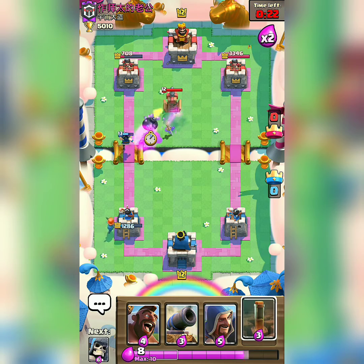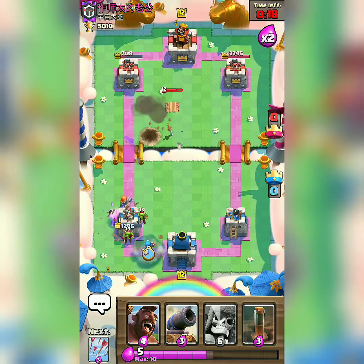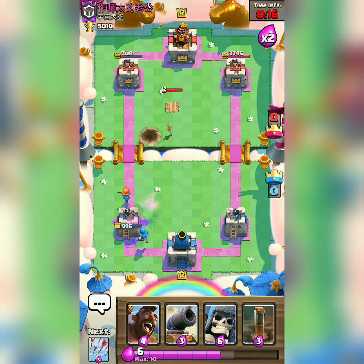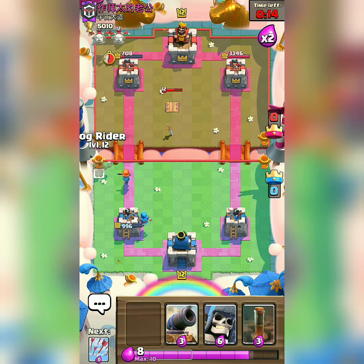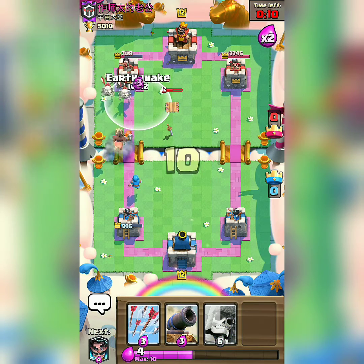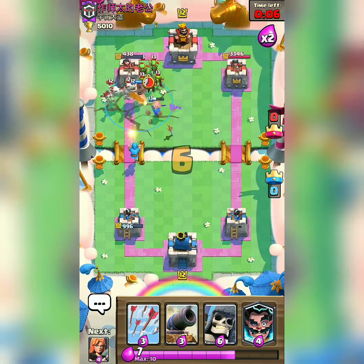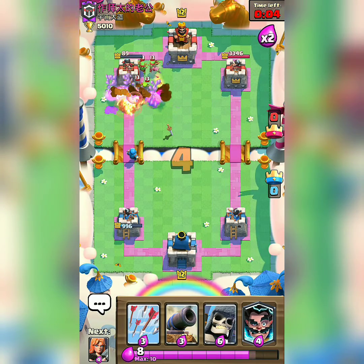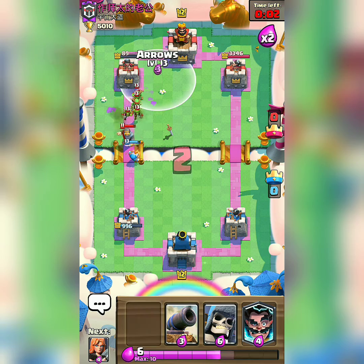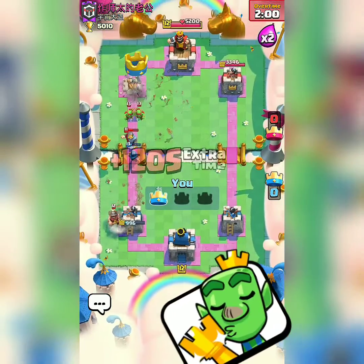He deployed Tesla — he is aware that I have Hog Rider. He previously placed Tesla against my Electro Wizard and Giant Skeleton. He is so afraid of my Electro Wizard, so I will be rushing Hog Rider. He deployed his Goblin Gang — he is very clever — but just 89 health left, and this is the second victory using this deck.